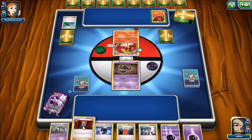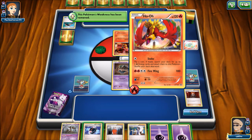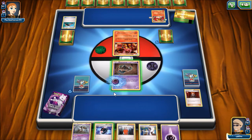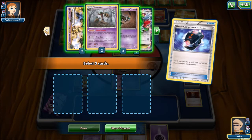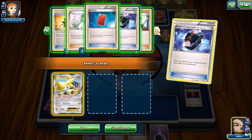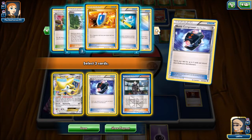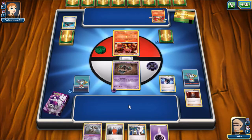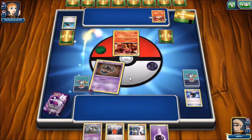I'm going to Lysander out the Volcanion because its Stoke attack — flip a coin, if heads search your deck for up to two fire energy and attach them — will be really dangerous to me. I'm going to Battle Compressor and drop some supporters. We got three Dimension Valleys, so one Dimension Valley is prized. I'll drop the Gettis. Then we're going to go ahead and Ascension.